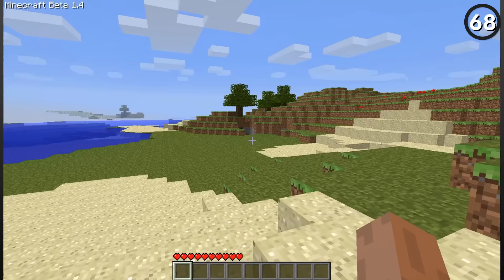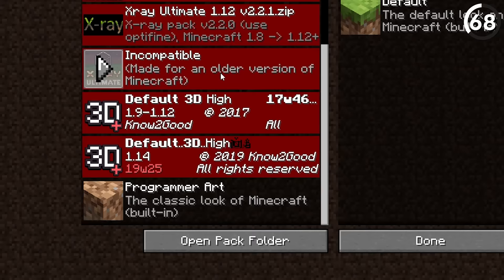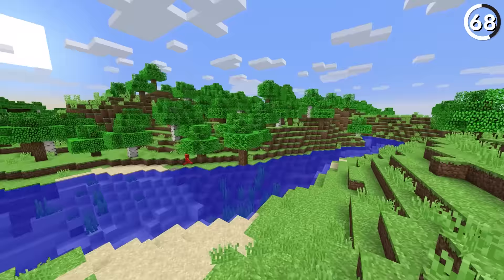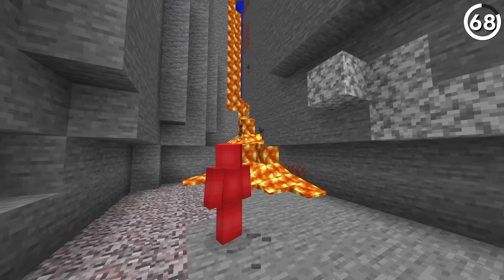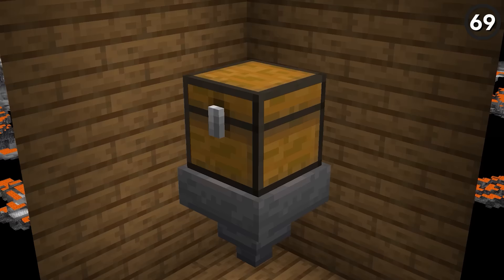Minecraft's textures have been through quite a few changes, with the biggest dating back to the texture update of 1.14. That's why the programmer art option exists — to let players play with the textures of old. But as any Minecraft veteran knows, there were plenty of textures before this from the retro era. So some way to play with those alpha options in-game would be pretty sweet.